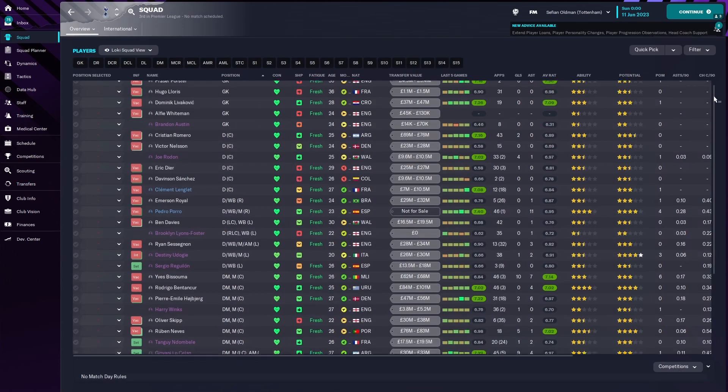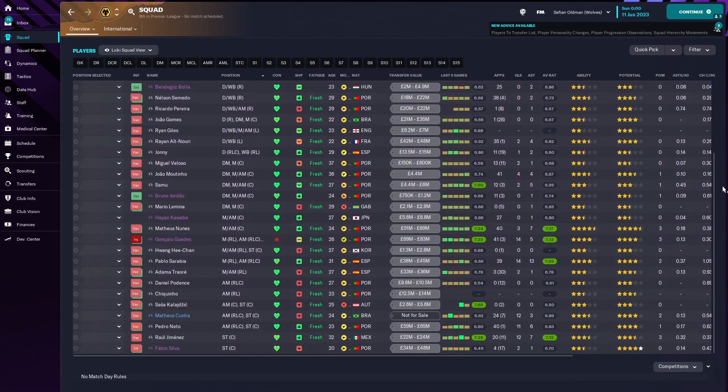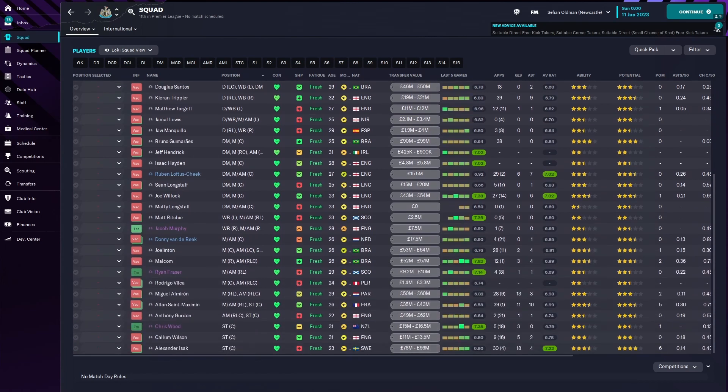Squad-wise for Tottenham, not too bad — 7-7-4 for Harry Kane in the last five. 7-8-0 for Kulusevski. For Wolves, not quite as good. And then Newcastle — the last five looks good here, with Malcolm getting 7-8-2 across 12-plus appearances. Not too bad there.